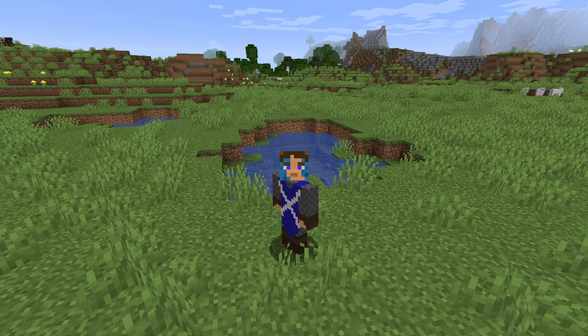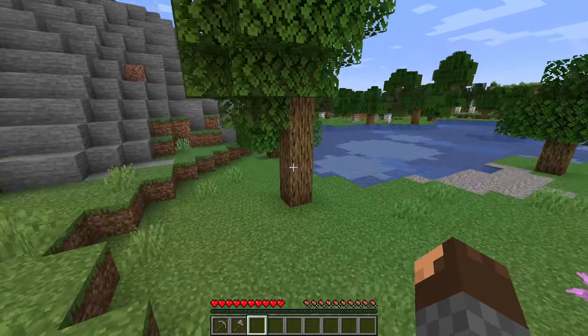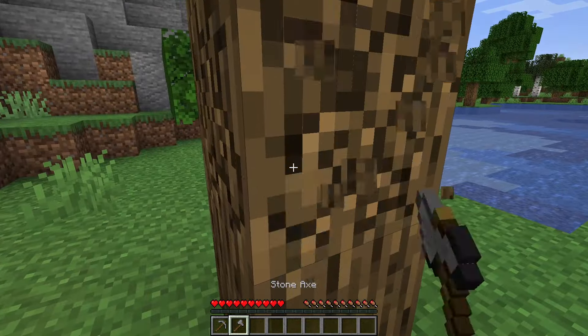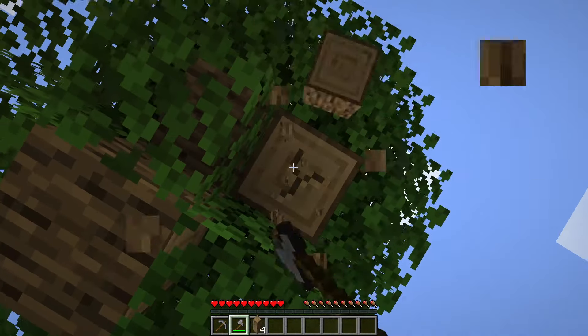Hello, it's Carbon Gaming here and in this video I'll be showing you how to get charcoal in Minecraft. So what you want to do first is go to a tree and mine the wood. It can be any type of wood, as any wood can be used to make charcoal.